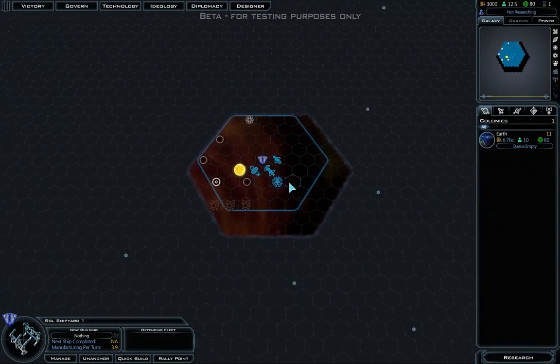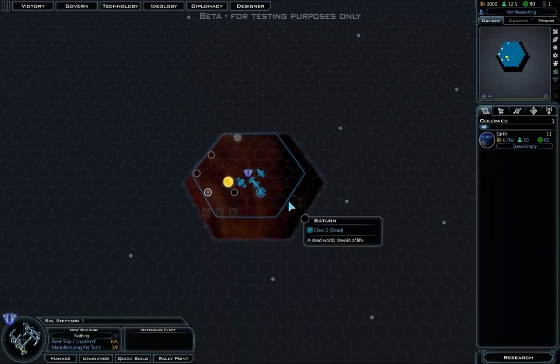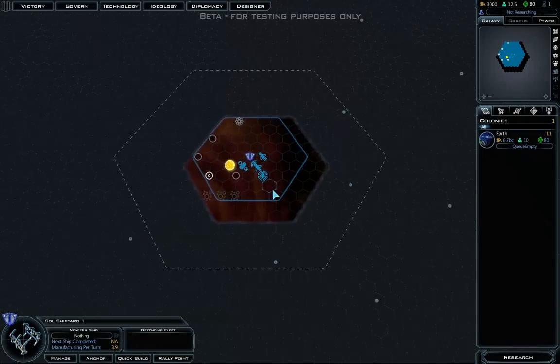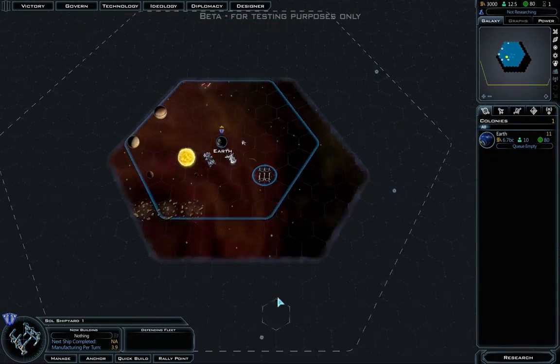This adds a very interesting aspect to the game where you can build your shipyards further on the front line. Say you're fighting the Drangid up north — you can send your shipyards slowly up north. You can un-anchor it and move it, just like that. And that's really cool.